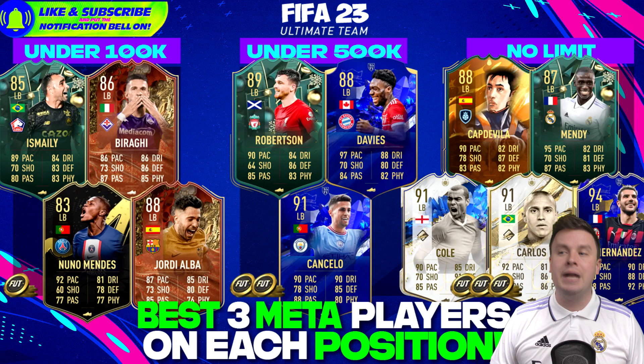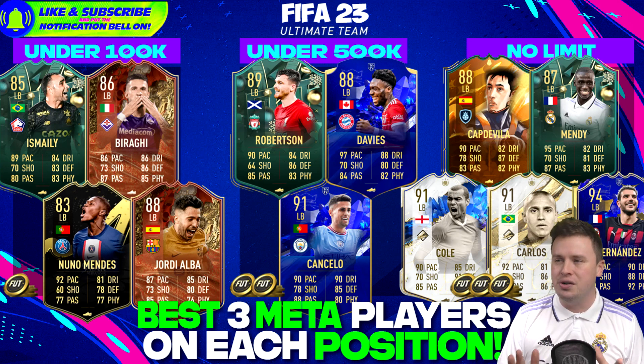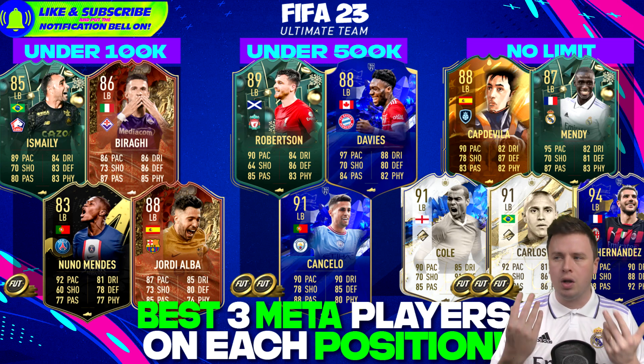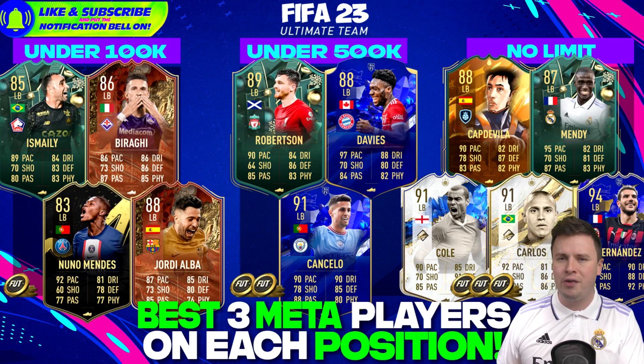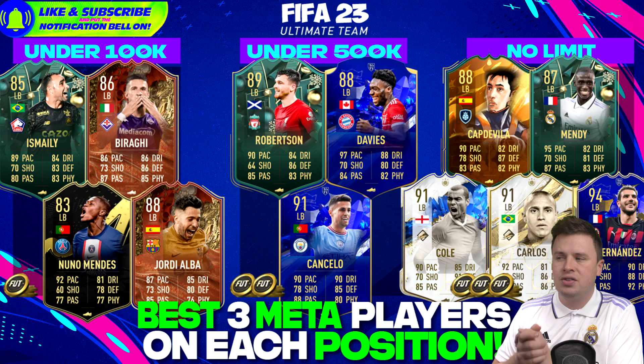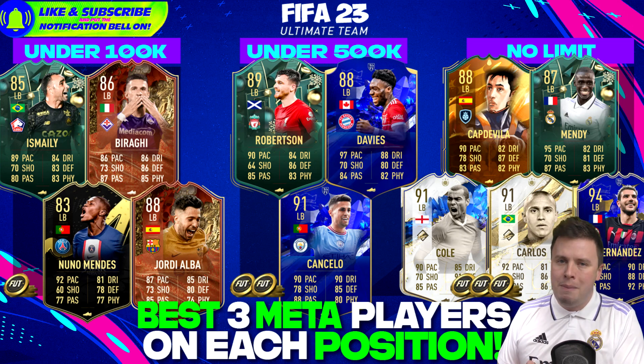From right back to left back: we find Brahim, Ismaily, Nuno Mendes, and Jordi Alba. The left back position is honestly one of the weaker positions in overpowered formations - right back has so many choices, left backs are all okay but nothing spectacular. In the Premier League I'd recommend Joe Cancello's normal gold card, but for a serious option you're spending around 300-400k with Andrew Robertson and Joe Cancello Team of the Year. Alfonso Davies is one of the best left back cards.